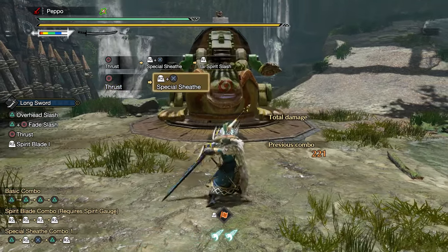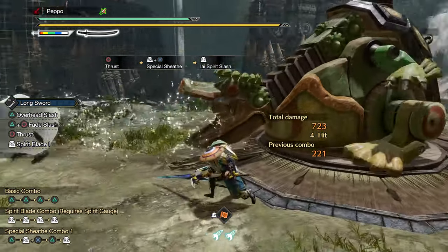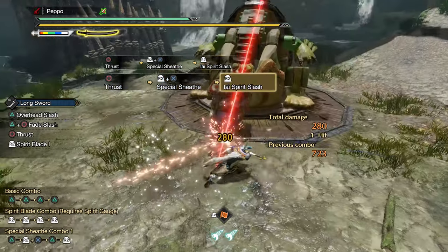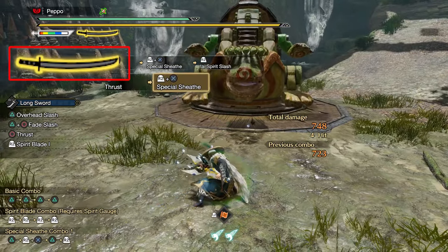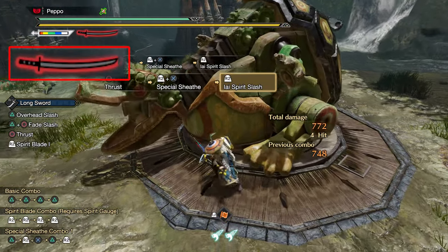This counter was heavily nerfed from Rise to Sunbreak, as its motion value got reduced by almost 50%. Nonetheless, even though its attack power was reduced, it still plays a valuable role during Longsword gameplay. Timing it correctly and connecting it will level up the spirit gauge immediately, and the damage is superior to Foresight Slash and Sacred Sheath counter.